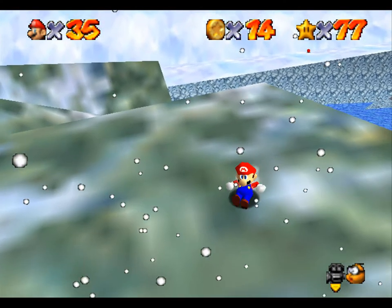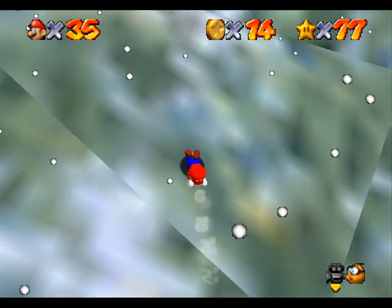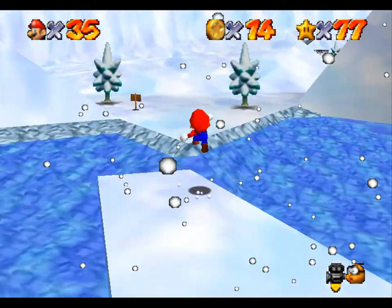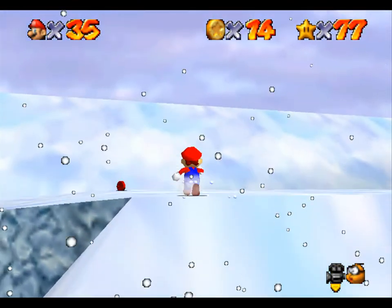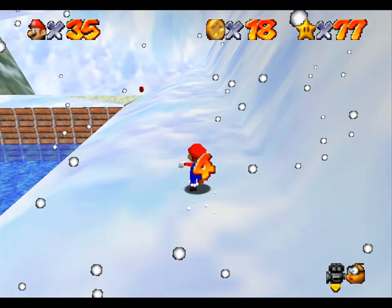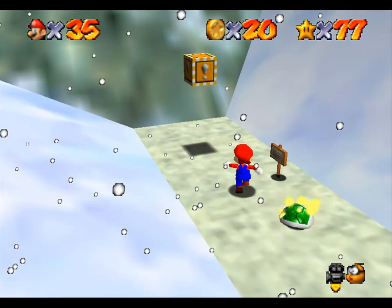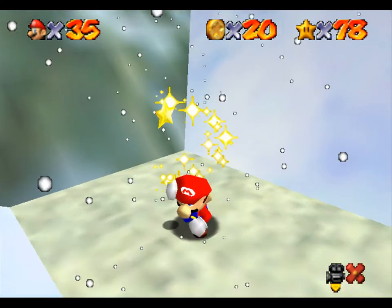If I keep jumping backwards — this is just like a shortcut over to this side. Got it. And then we can go over here. This is going to bug me so much. Trying to... that's the red coins, lots of red coins — I could probably do the red coin mission. These are what I want. I remember. There's the star — there's the Whirl from the Frozen Pond or whatever. Roundabout way of getting up there, but it worked.